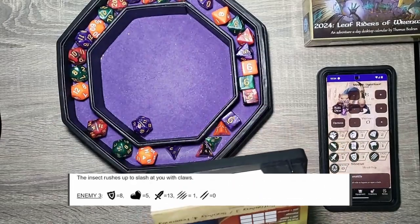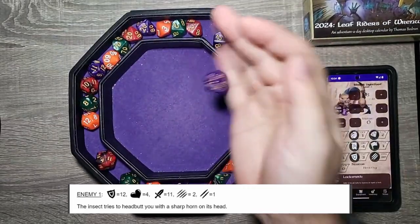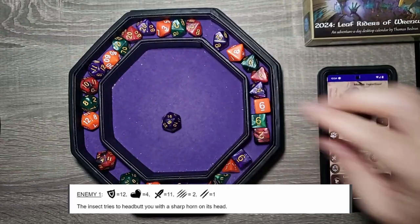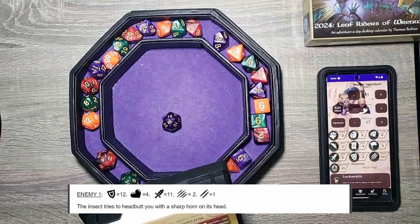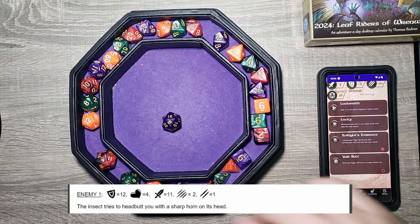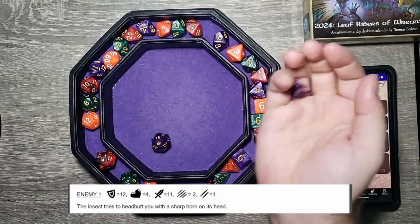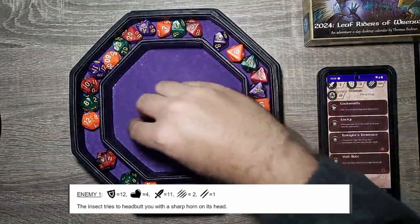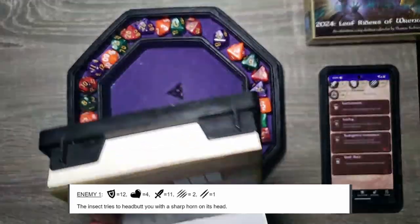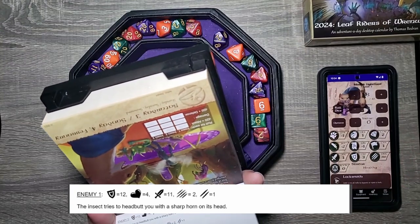First one — the insect tries to headbutt you with a sharp horn on its head. That's an eight, plus one. We are going to use our void bolt to add a D4. That's a three — so that's 12 total. His defense is a 12. Perfect, exactly what we needed, so we hit.